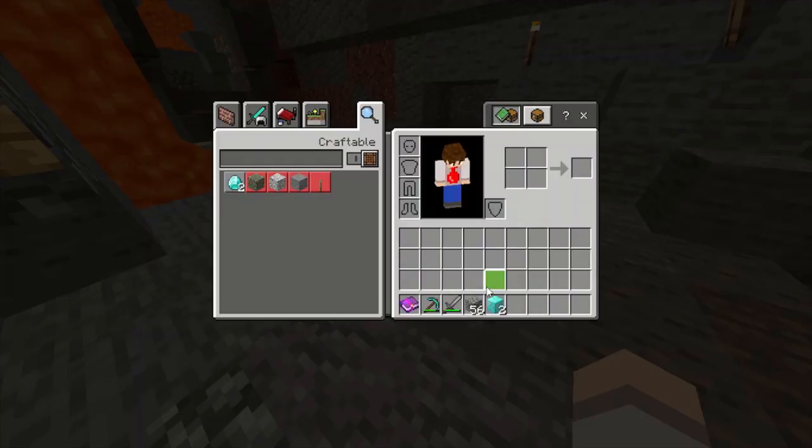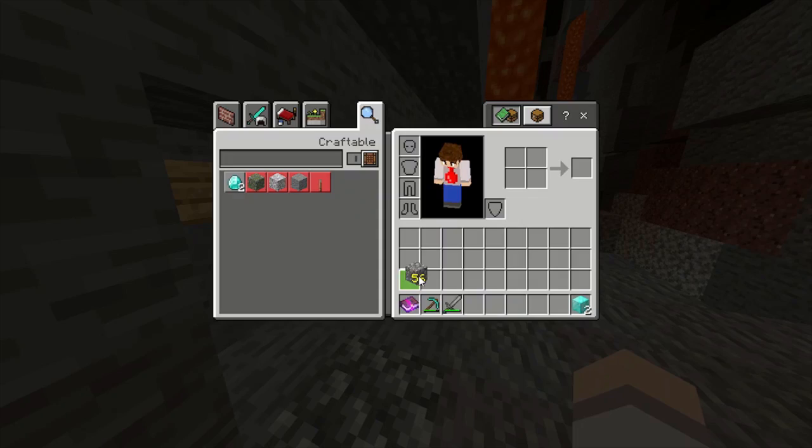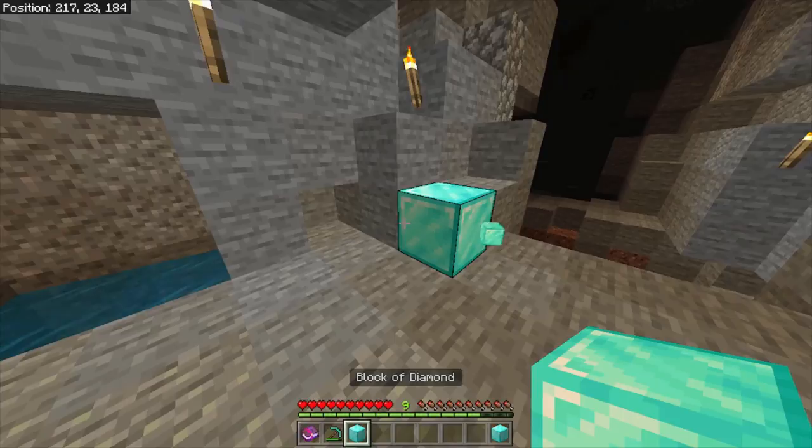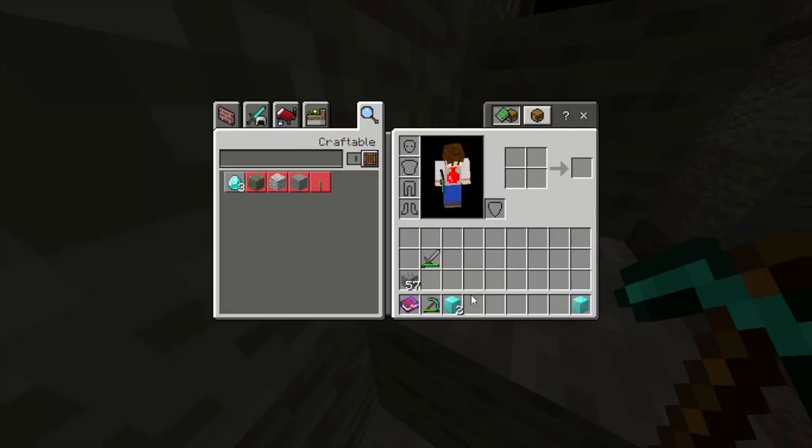But it still looks like it's staying in our inventory when we die. We can even do this multiple times. So we can take this diamond block here and get these two real diamond blocks back, then do it again. It did not work that time because I had it in this slot. Another thing you should keep in mind is that the ghost item will get overridden by anything that goes into your inventory.